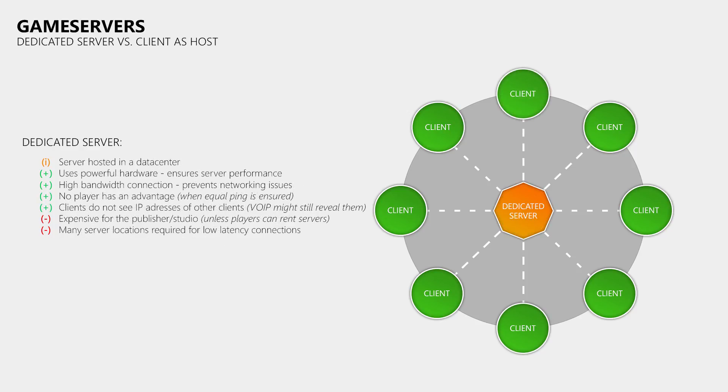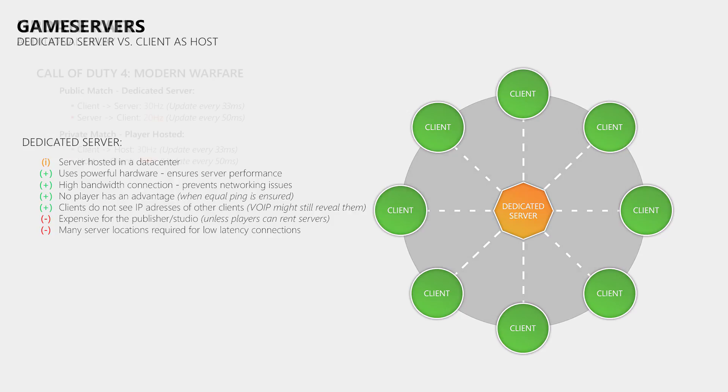While dedicated servers do not magically provide 100% lag-free connections, they still offer the best possible experience in online multiplayer games. Modern Warfare Remastered and Infinite Warfare both use a combination of dedicated servers and client-hosted matches. In the original Modern Warfare, the client sent 30 updates per second to the game server, while the server sent 20 updates per second to the client — and these rates were the same for both dedicated servers and client-hosted matches in Call of Duty 4.